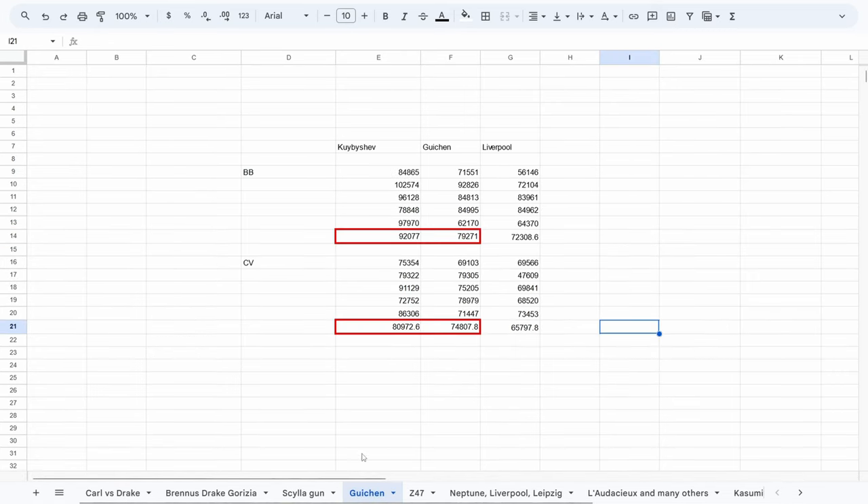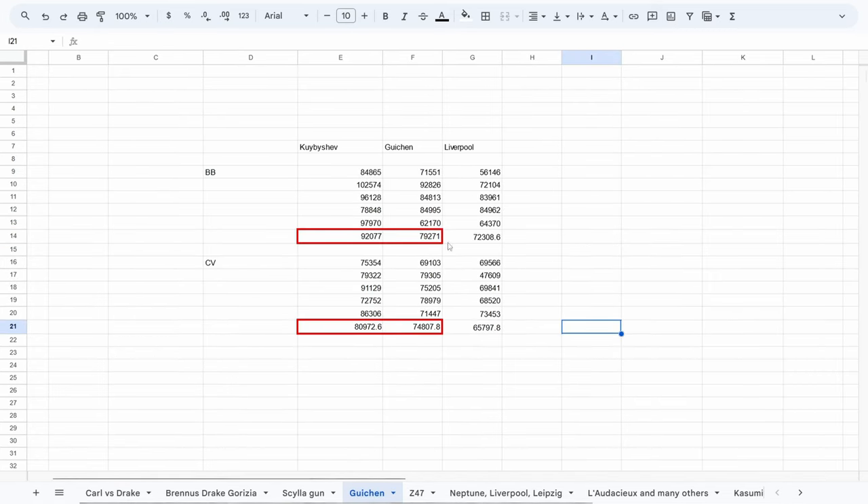Next up is Guishen, who ended up dealing less damage than Kwebyshev — who is also around mains level. Guishen is decently bulky but her damage output is not stellar.